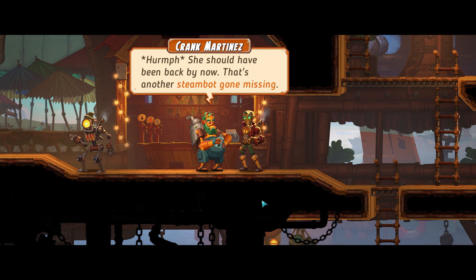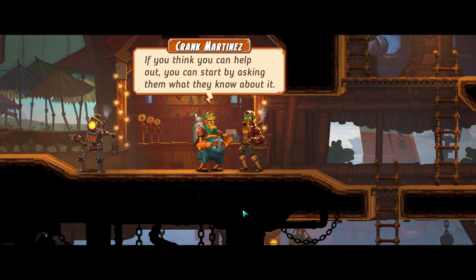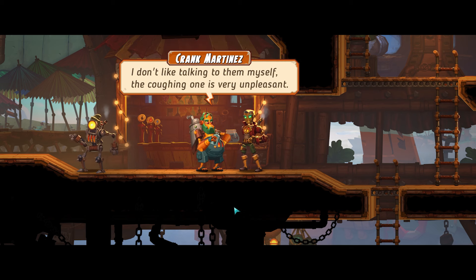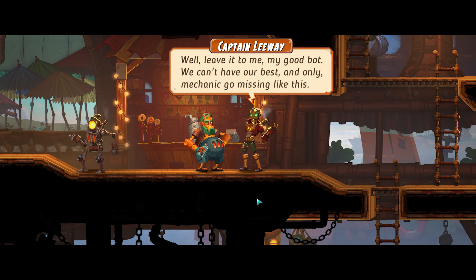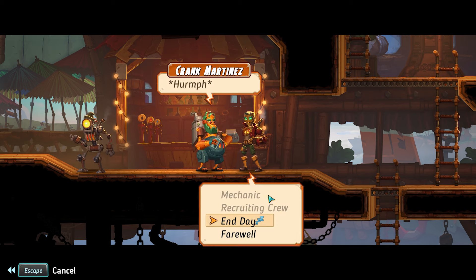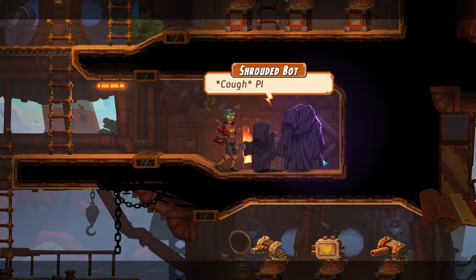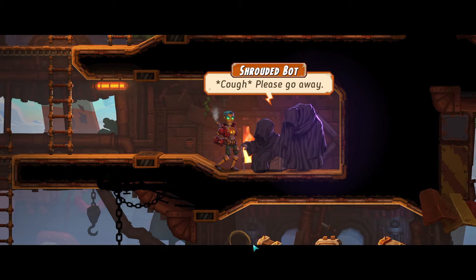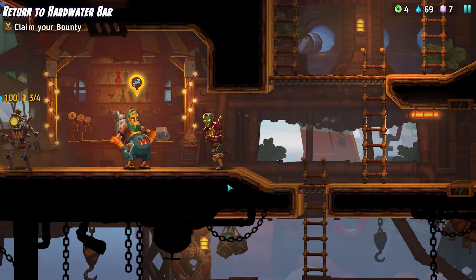What about Edna? Isn't she back yet? Oh well, she should have been back by now, so that's another steamboat gone missing. It's all very worrisome, but I did overhear two mysterious bots over there whispering about looking into it. If you think you can help out, you can start by asking them what they know about it. Don't like talking to them myself — the coughing one is very unpleasant. We can't have our best and only mechanic gone missing like this. Too bad your hero mother isn't here — she'd take care of this trouble in a jiffy. That didn't help, but maybe after resting, potentially.